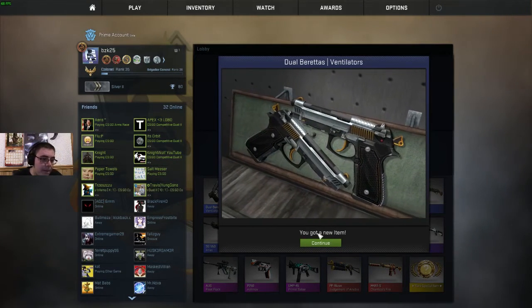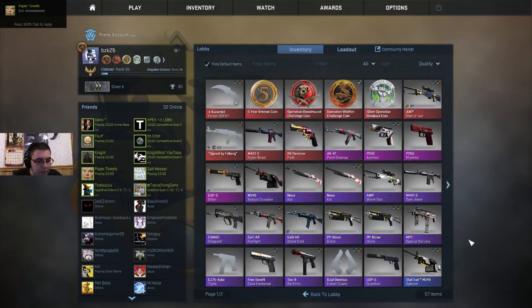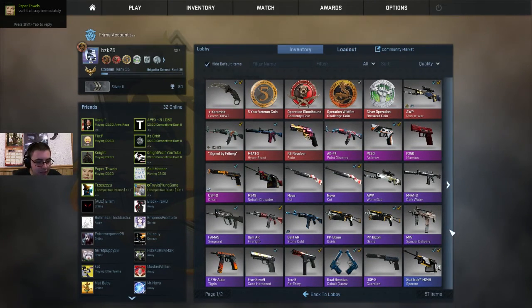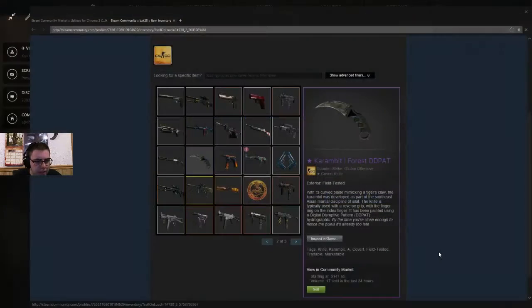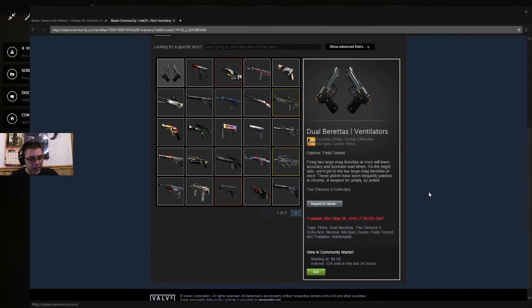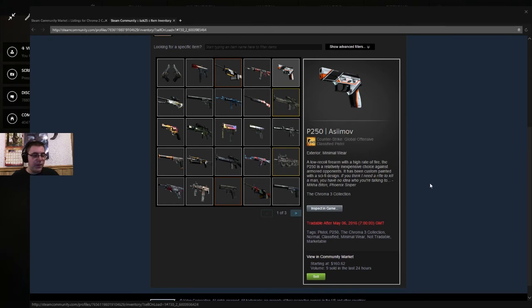One thing that I like about these cases is they actually have the wears on them, unlike — I think it was — sell that? No, I'M KEEPING IT! Where's the Dualys I just got — field tested. I don't care, I think that's maybe — I DON'T EVEN KNOW HOW MUCH THAT IS. OH MY GOD GUYS, I'M JUST SO HYPED UP RIGHT NOW! Eighty-five cents. BUT RIGHT THERE, BOYS — P250 ASIMOV, 160 MOTHERFUCKING DOLLARS! I MADE MY GODDAMNED MONEY'S WORTH RIGHT THERE!